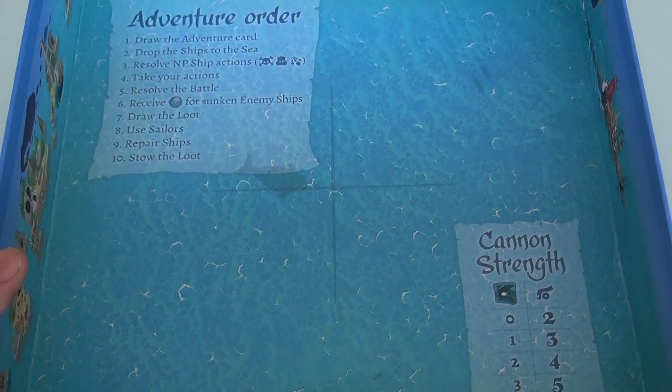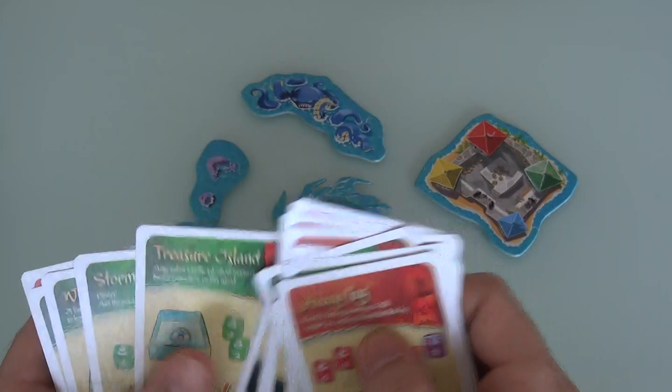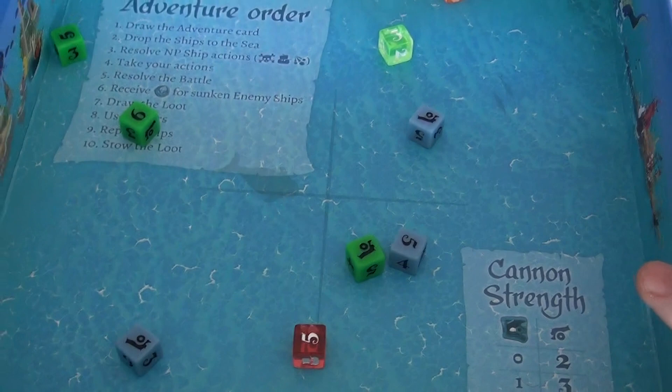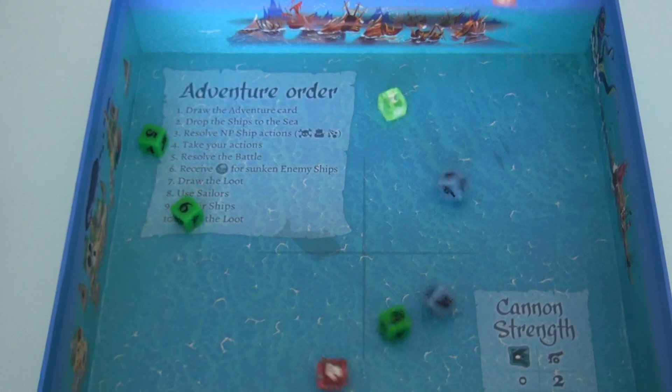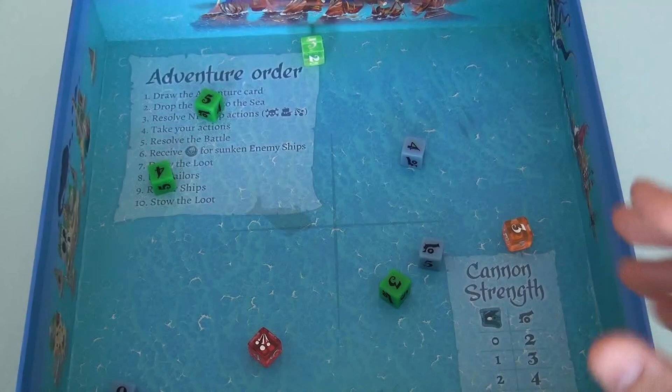The storm scenario is really neat. Everybody drops all their dice, we do all our actions, but then a storm strikes - which means we pick up the box and drop it again. That could change everything before we go into the final battle. It's such a great thematic way to represent a storm just messing everything up. The dice end up flipping in unexpected ways.